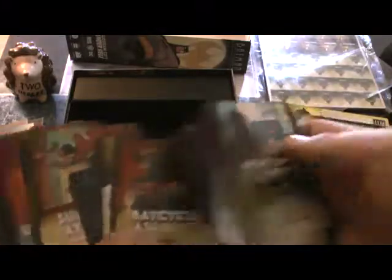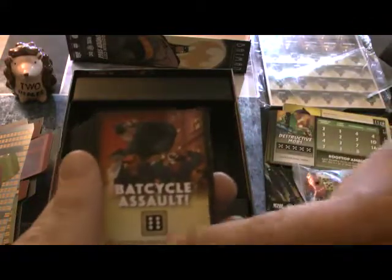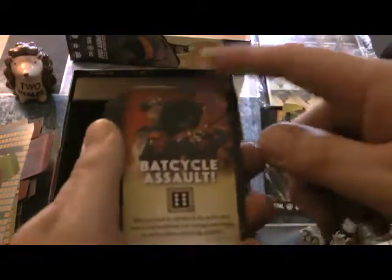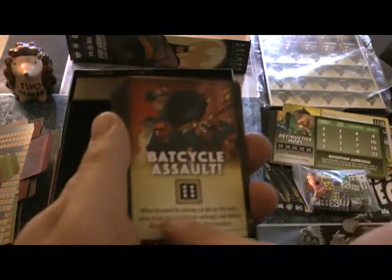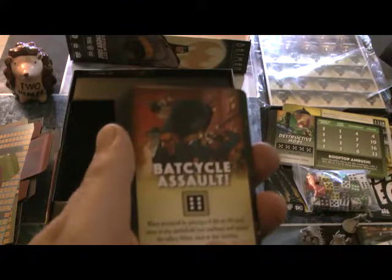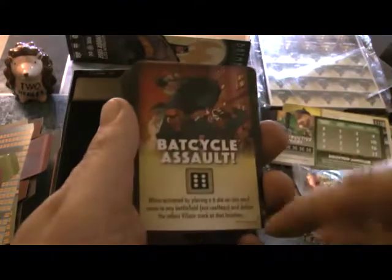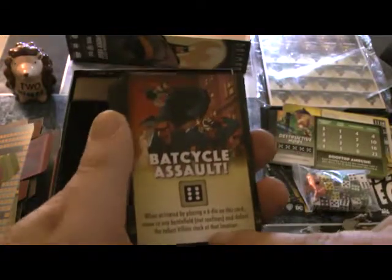Then we have the different character cards — each person gets one per turn. You draw two, keep one, and put the other back on top so you can choose which one you want. For example, the Batcycle here for Batgirl: you place a 6 to activate it, move to any battlefield — not the rooftops, because why would you put a motorcycle on a rooftop — and defeat the tallest villain stack at that location. The villain stacks can get really big, and we'll go over that when we do the playthrough.